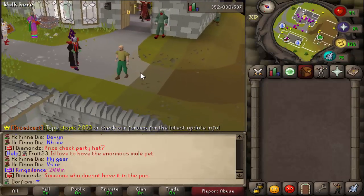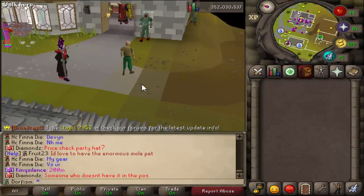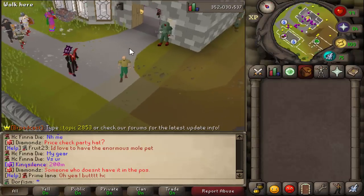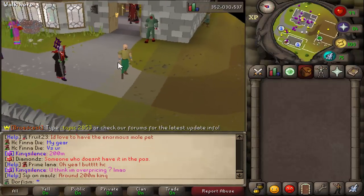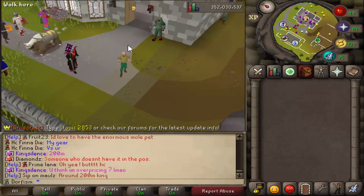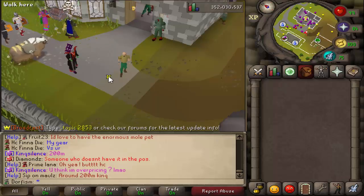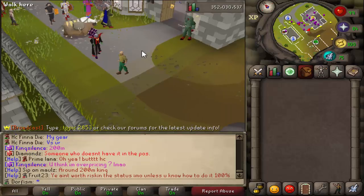When you first load in you have 30 minutes to loot up and kill stuff. You can also kill other players, but once the 30 minutes runs out you immediately die. If you loot chests you get an extra five minutes. If you kill a player, the minimum time you can get is 10 minutes - so if they have 20 minutes left you get 20, but if they have three minutes you still get 10.